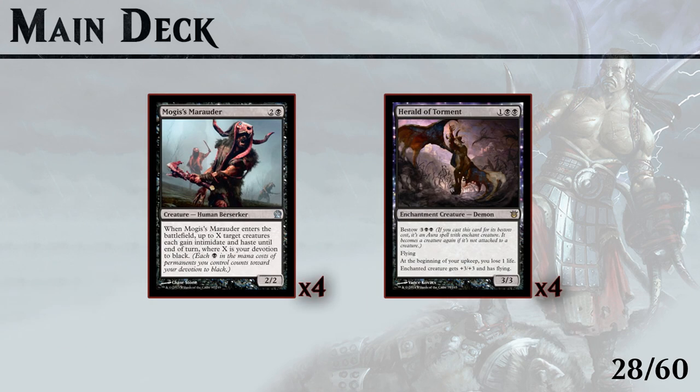Our 3-drops are all very powerful. Mogis' Marauder gives your entire team haste and intimidate — you can play him on turn 4 together with another 1-drop like Bloodsoaked Champion or Gnarled Scarhide and give them haste as well. We also have Herald of Torment which can also be bestowed and is a big 3/3 flyer that deals you 1 damage every turn, but again we are the aggro deck so we should be fine.